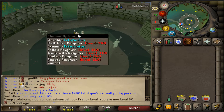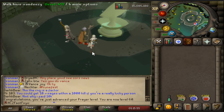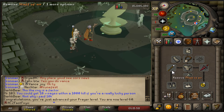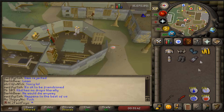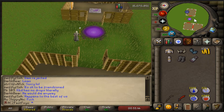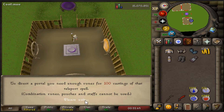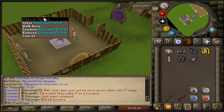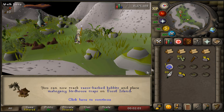I want to get the dragon battle axe, so I still have to do the hero's quest. The dragon battle axe is a huge help with that quest because it has multiple attack styles. Now we should have plenty of rooms to get the Kourend teleport in our house - that would be really nice. And there we go, 49 hunter - now I can make mahogany birdhouse traps.